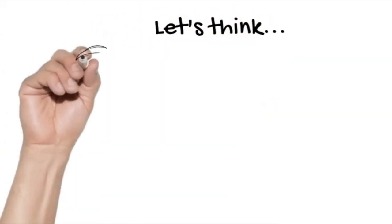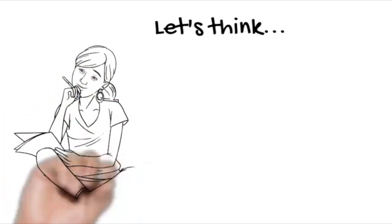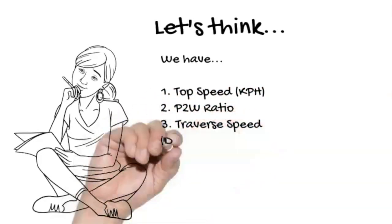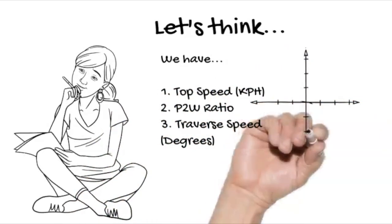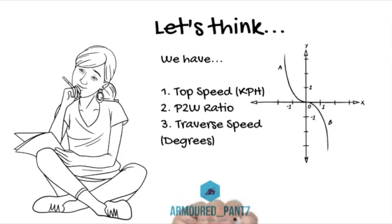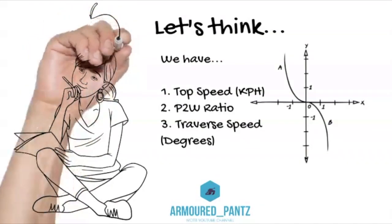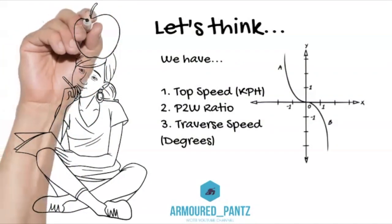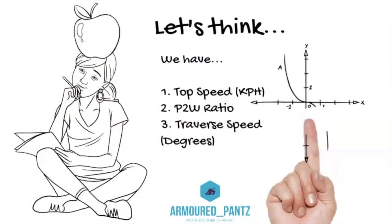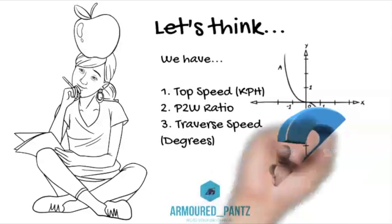Those of you who watched the advanced tutorial on gun handling will know we created the G index. So let's think — could we do something similar here? We've got top speed, power-to-weight ratio, and traverse speed measured in degrees. We want to think about how to create a formula that enables us to compare tanks on a one-to-one, like-for-like basis.